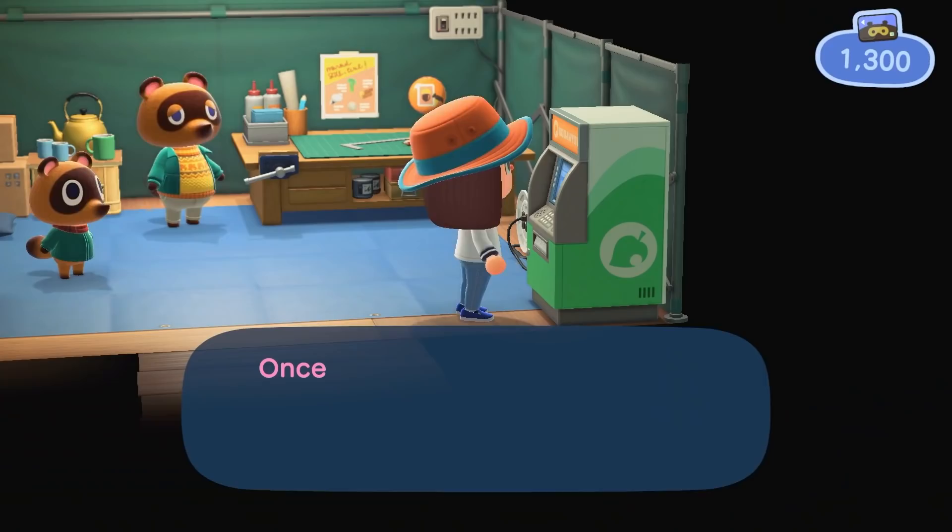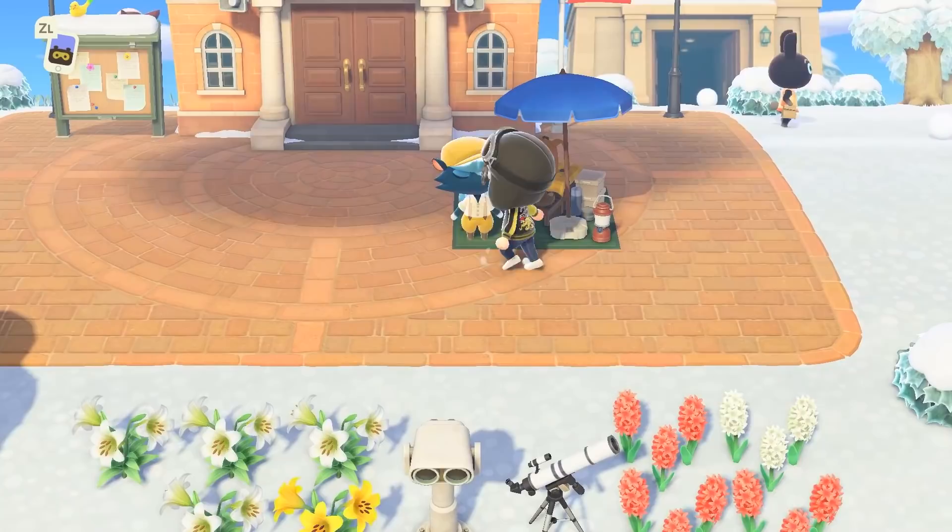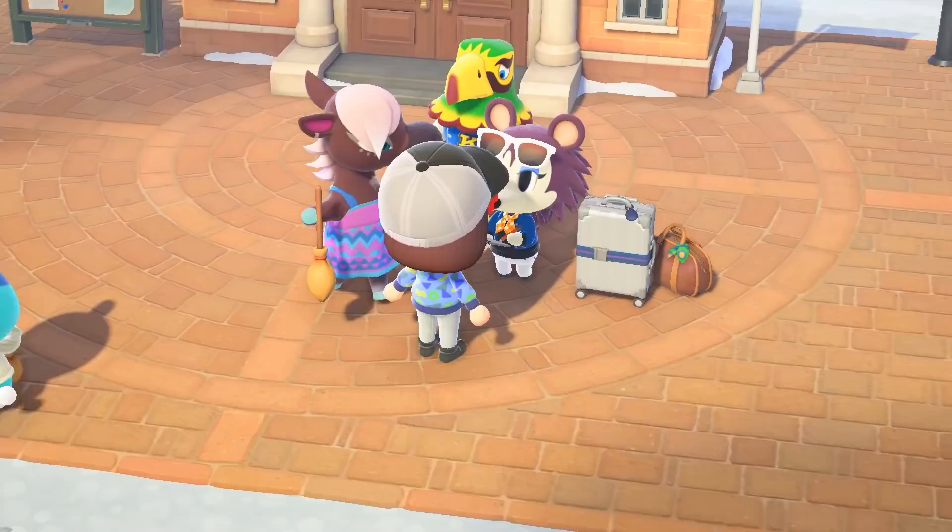Speaking of custom designs, make sure you go to the Nook Stop and get the Pro Design Reward. This allows you to design clothes — everything from shirts to dresses to hats. Unlocking the Able Sister shop also unlocks Kicks, who will start appearing in the plaza. He sells backpacks, shoes, and other accessories you can't get anywhere else.